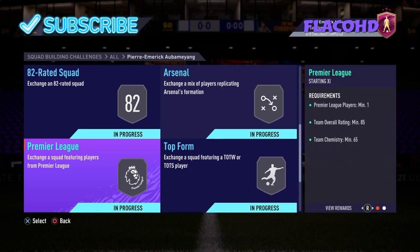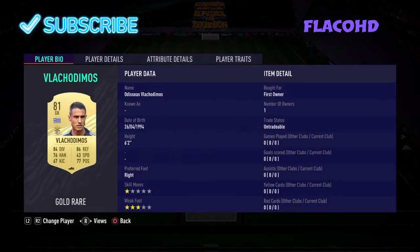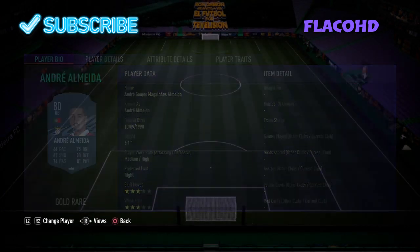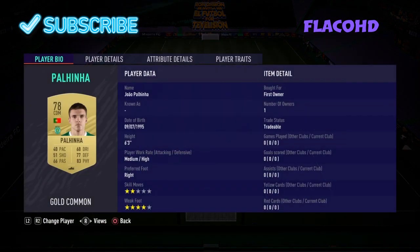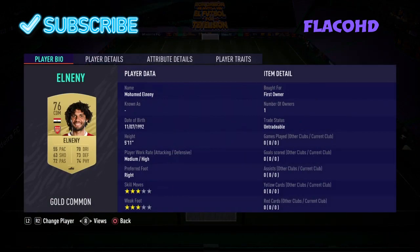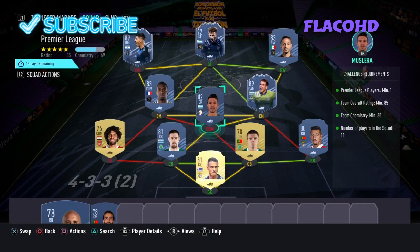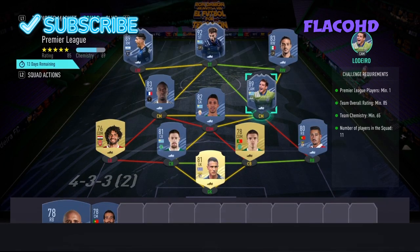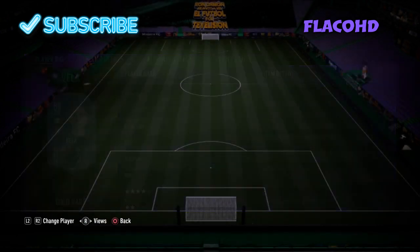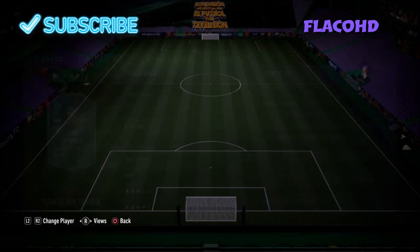Moving on to the next team — it's an 85-rated team, one Premier League player, 65 chemistry. In goal we have Vlachodimos. Right back is Andre Almeida. Left centre mid is Matuidi. CDM is Mislera. Right centre mid is Lodeiro. Our right winger is Feyer. Our striker is Diego Rossi. And our left winger is Espinoza.